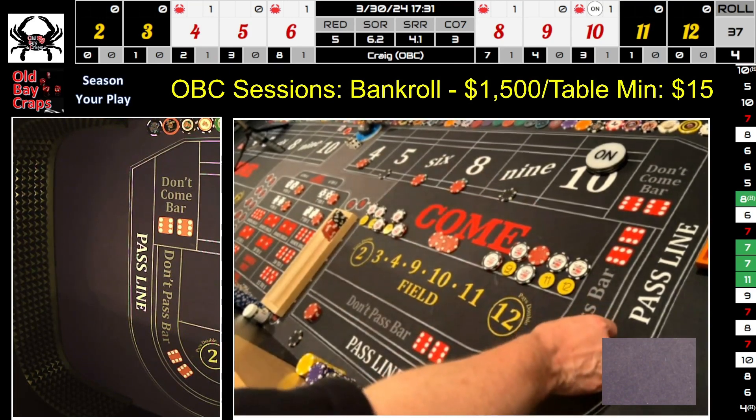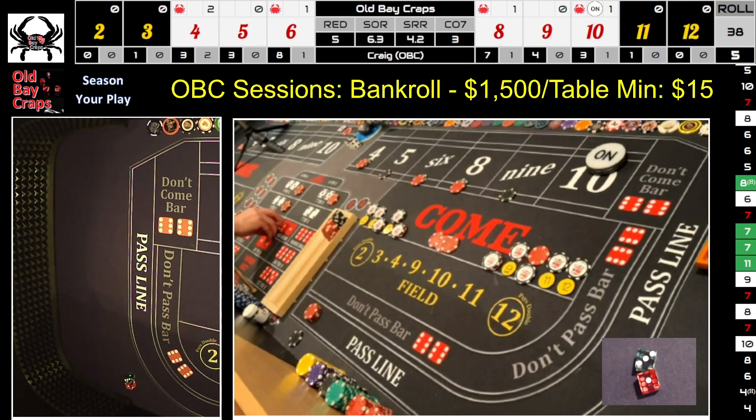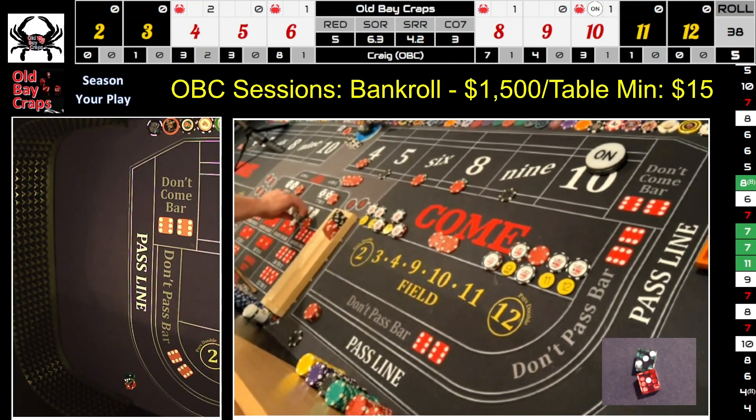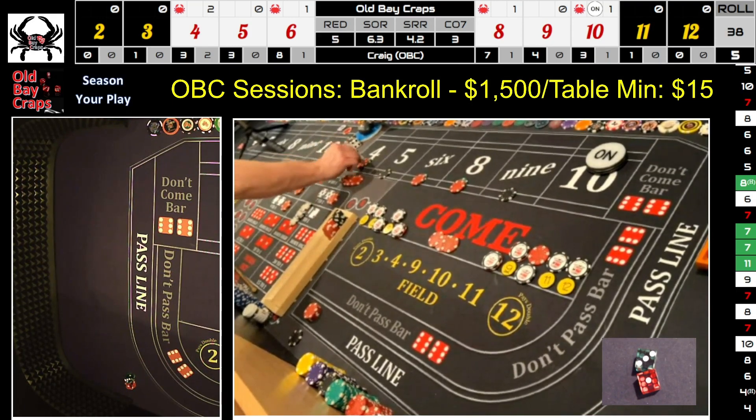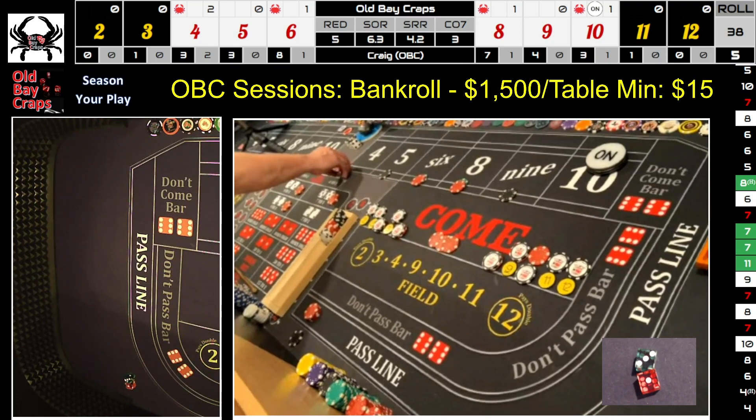Dice out — three-one-four again, four came easy. Lose the hard 4. We win $70 up top. I keep forgetting about the big up front — we'll do the big on the win. Change for a nickel. Win $70, take the 4 back to $100, and replace the hard 4 for $5.